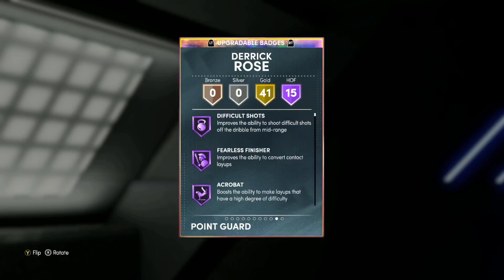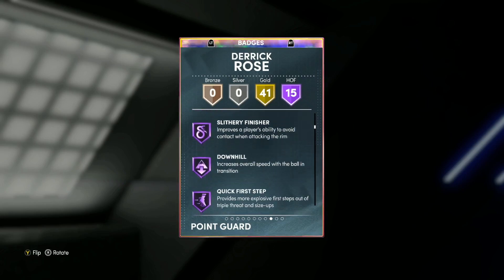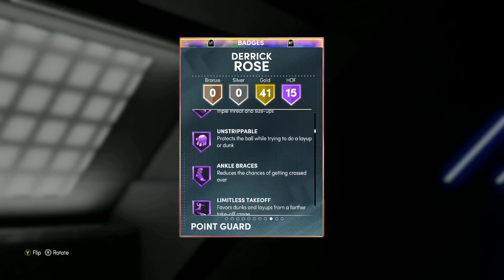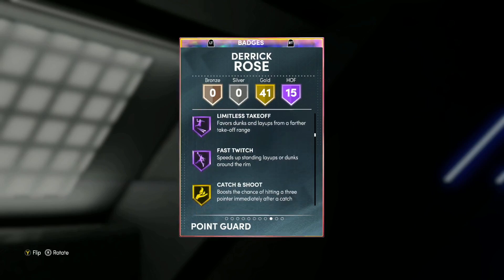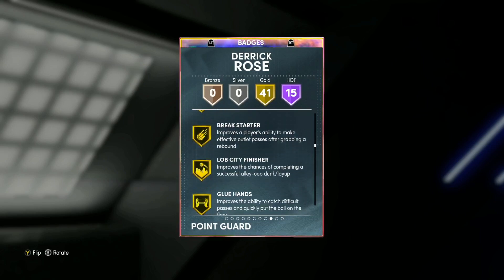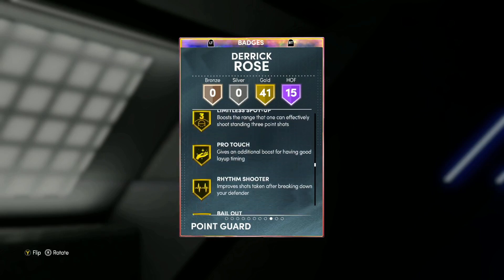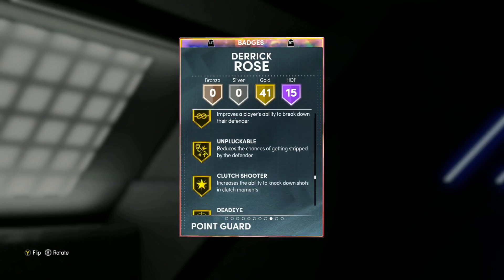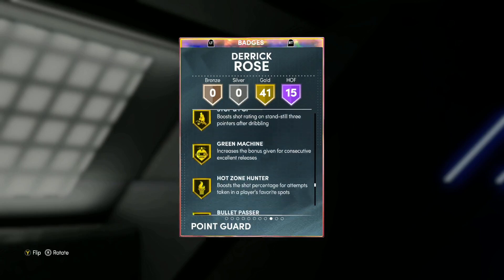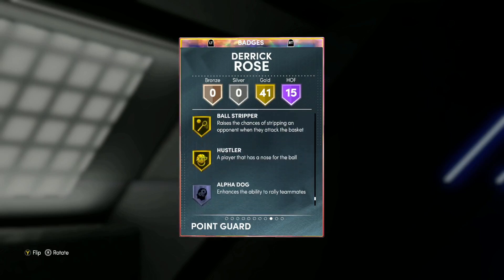He's got 15 Hall of Fame badges: Difficult Shots, Fearless Finisher, Acrobat, Dimer, Clamps, Post-Up Poet, Mismatch Expert, Giant Slayer, Downhill, Quick First Step, Unpluckable, Ankle Braces, Limitless Takeoff, and Fast Twitch. He's got 41 gold badges including Catch and Shoot, Corner Specialist, Ankle Breaker, Hyperdrive, Lob Master, Glu Hands, Pickpocket, Quick Chain, Intimidator, Pogo Stick, Limitless Spot Up, Handles for Days, Stop and Go, Tight Handles, Dead Eye, Sniper, Volume Shooter, Floor General, and more.